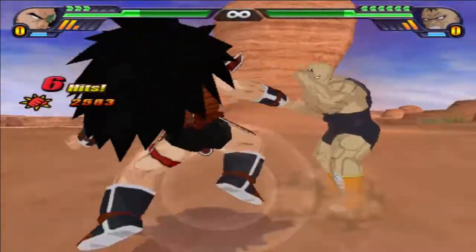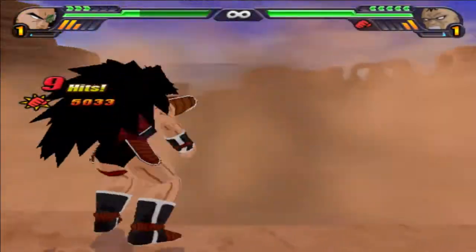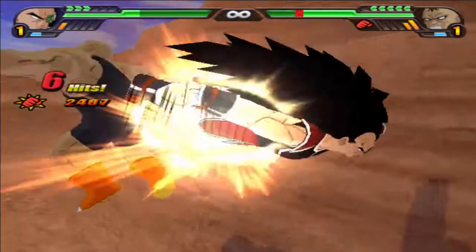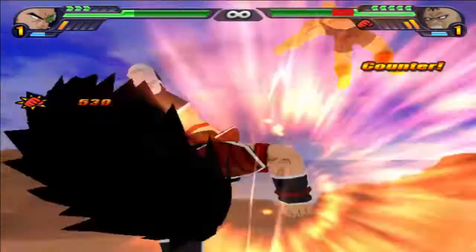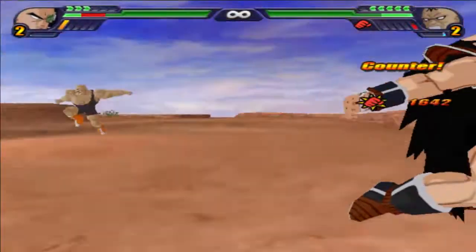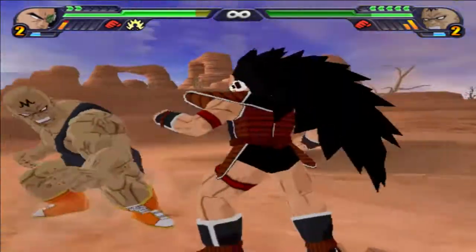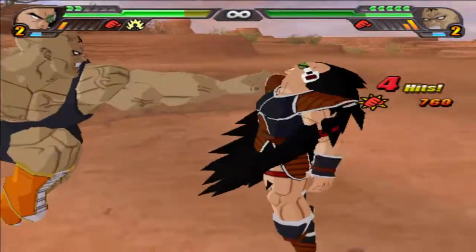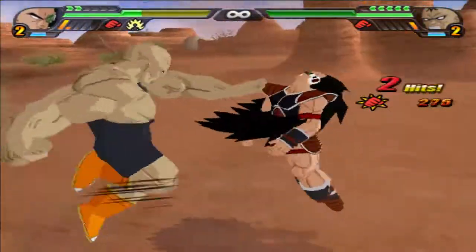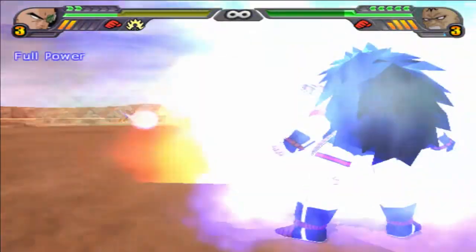Just looking at it stat-wise, I'd probably give the power body to Raditz because he seems more flexible than Turalitz. Turalitz has some personal things that might hinder whether he can use power body or not. I actually asked Squee if it was legal to have both light body and power body in the same build, and he said there's nothing against it. So if you guys want to start testing out Turalitz with both power body and light body — kind of like an ultimate body — it'll cost you five points.